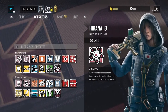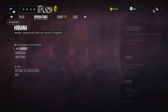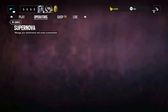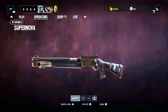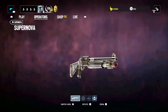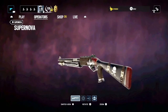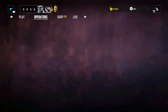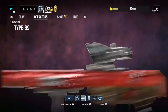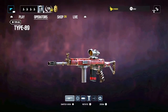Hibana is a high-speed, low-armor operator with an X-Kairos exothermic charge launcher, which she can use to open small or large holes in reinforced walls. She has the choice of two primary weapons: the Type 89 assault rifle and the Supernova pump-action shotgun. The shotgun feels like a powerhouse, but it is slow and doesn't fit my playstyle, so I usually go with the Type 89. It has a sort of latency compared to many other shotguns, feeling like it fires a split second after you pull the trigger.